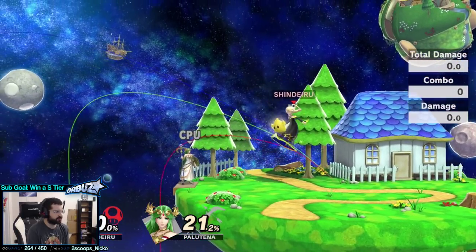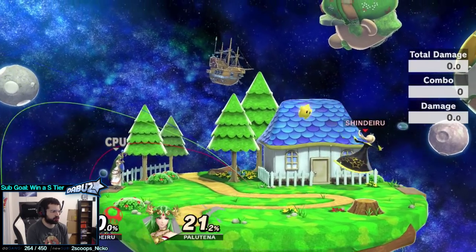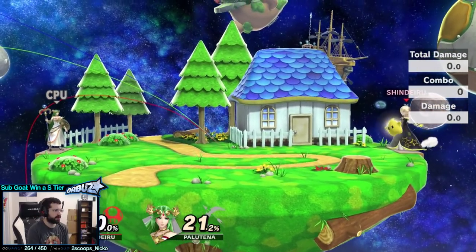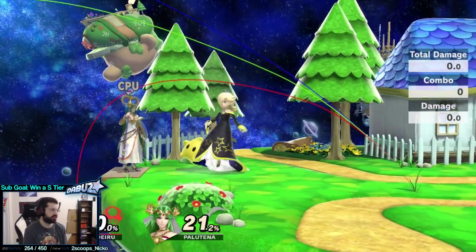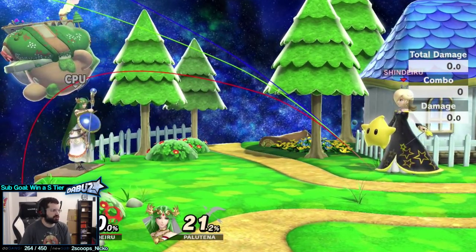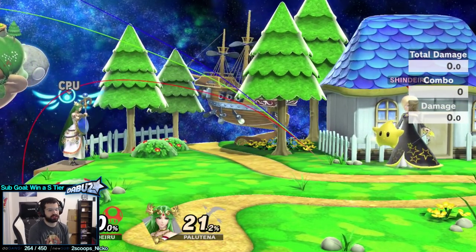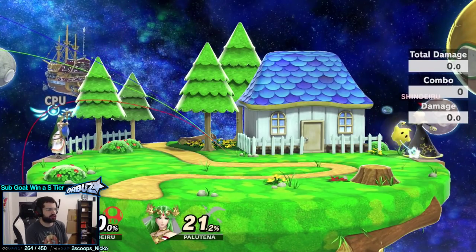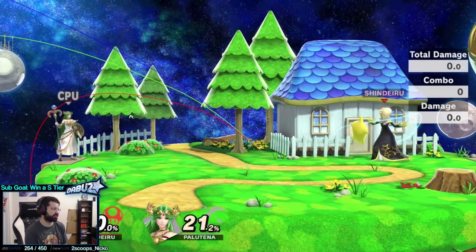She has decent B-reverses with Side B and neutral B. Neutral B is particularly good when Luma is D-tethered from Rosa — you can also do Side B and B-reverse it to turn around in the air quickly. Her down B is pretty bad. It has a lot of end lag and absorbs projectiles and items. It's actually pretty good for slow projectiles like a Mega Man forward smash or an item like ROB's gyro if ROB can't follow up, since it picks up the item and gives it to Rosa. But it's situationally good at best, very easy to punish, and overall just not great.